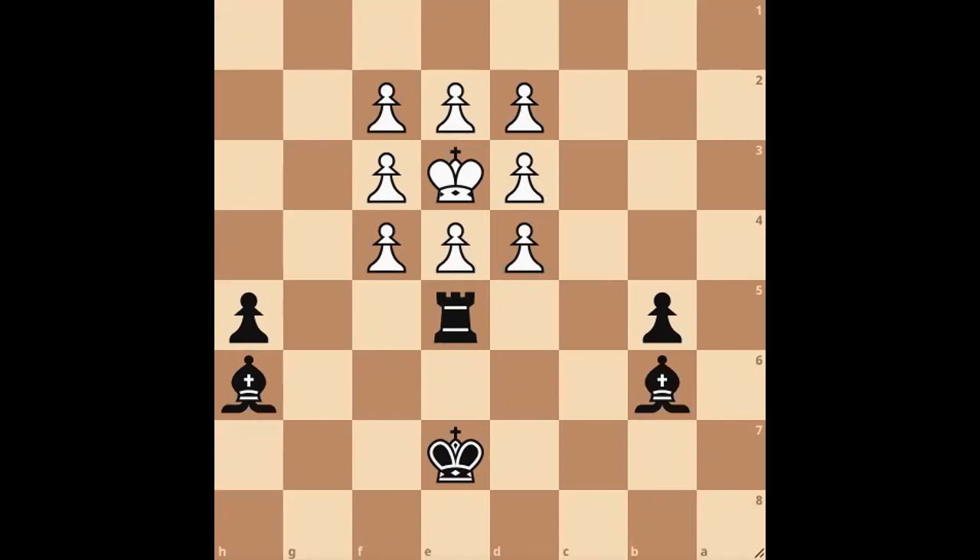Hello, this is CryoChess. Today we have silly puzzle number 35. It's black to move and checkmate in two moves. Please pause the video and see if you can solve this puzzle on your own.